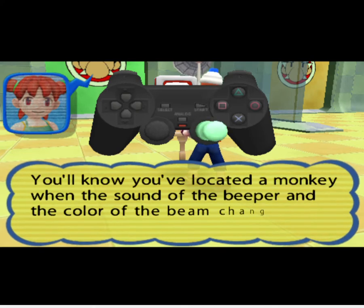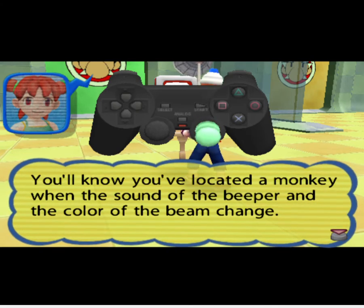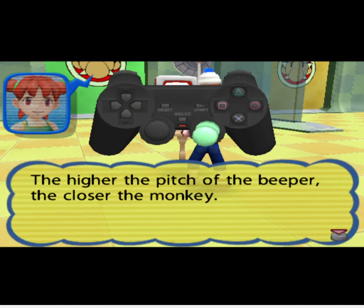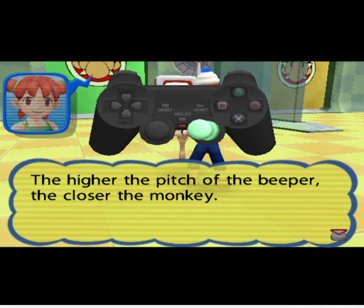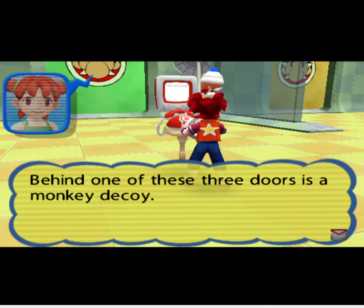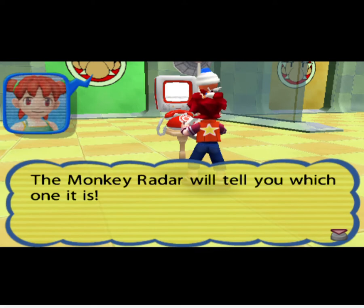You'll know you've located a monkey when the sound of the beeper and the color of the beam change. The higher the pitch of the beeper, the closer the monkey. Behind one of these three doors is a monkey decoy — the monkey radar will tell you which one it is.